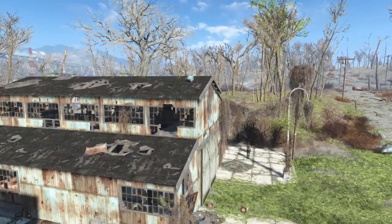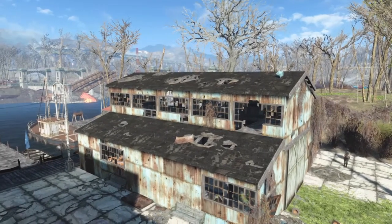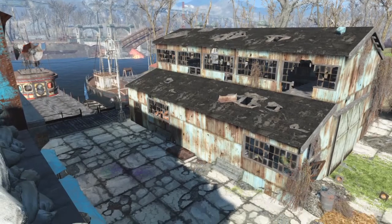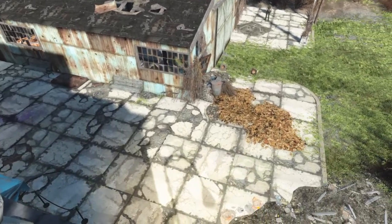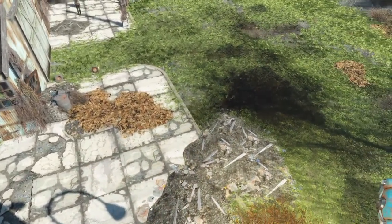Good evening ladies and gentlemen, it's Fallout Friday! We are back at Igretos Marina again, and we're going to work on converting the boathouse here into an armoury and quarters for the commanding officer. If you like what you see, do hit that big red button, and let's get stuck in!